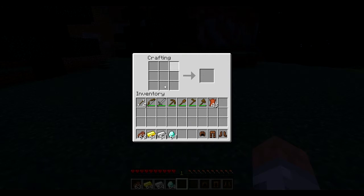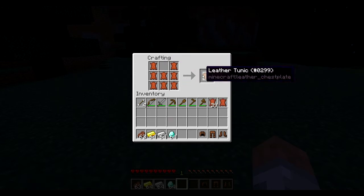For the chestplate, you have to fill up every single square and then leave the top one in the middle empty — it's gonna look like this. You should memorize that because it is important. You have to leave that top middle slot blank, otherwise you can't get your tunic. We're gonna collect that.